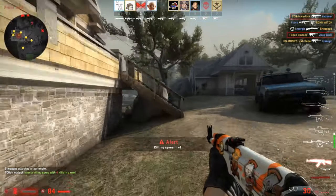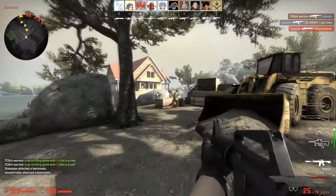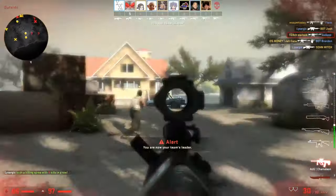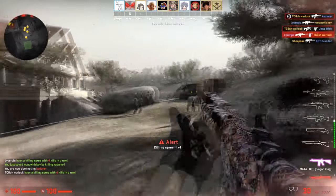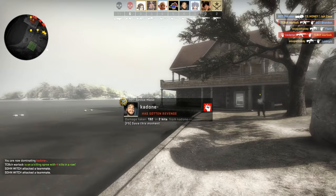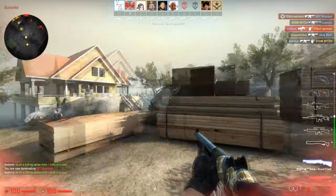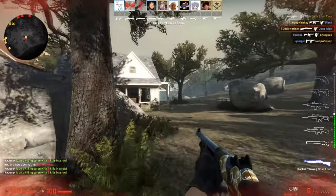Now that we know how much items are worth, the next thing is figuring out if you're getting a good deal. One of the most important factors is demand. Demand determines how fast you'll be able to trade your items and for how much. For example, the P250 Whiteout has pretty low demand while the AK-47 Redline has high demand. Check the Steam market page volume — lots of buyers and few sellers means high demand.